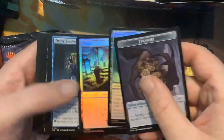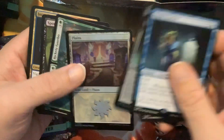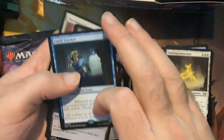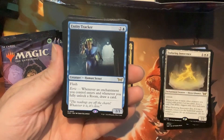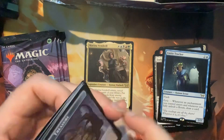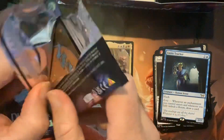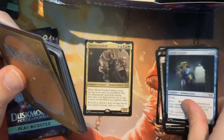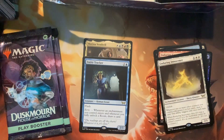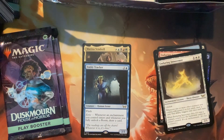Fear of Abduction. This is our rare — Entity Tracker. Whenever an enchantment you control enters, and whenever you fully unlock a room, draw a card. Sounds great. Yeah, that seems like a built-together card — they might be friends. Oh look at that, that's cool — very cool touch there.